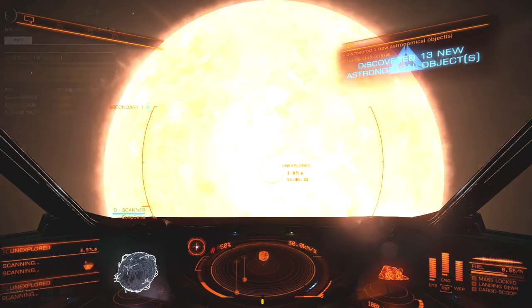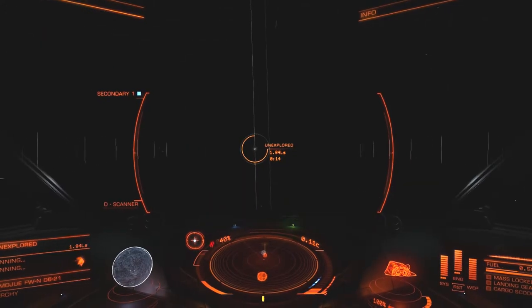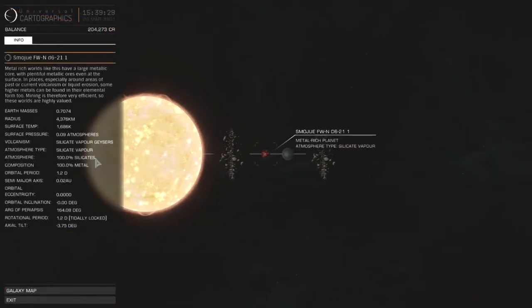D6-21 — I decide to explore its two planets. The rest are all asteroids. One metal-rich planet, and I have hopes that it's something interesting. But really it's just a bunch of silicate vapor — tiny, thin atmosphere, 0.06 atmospheres.